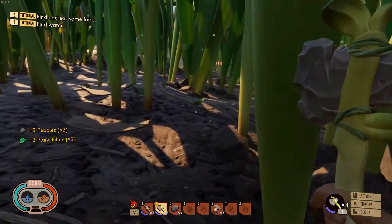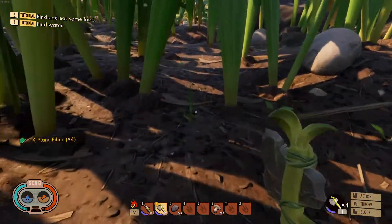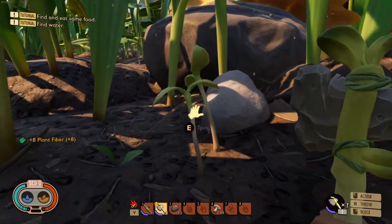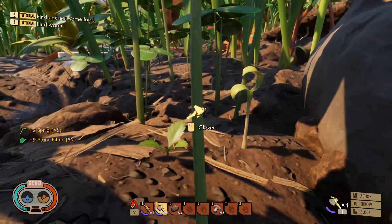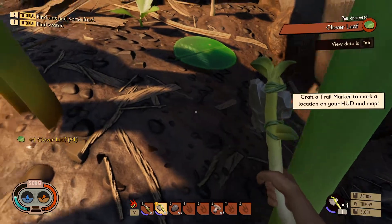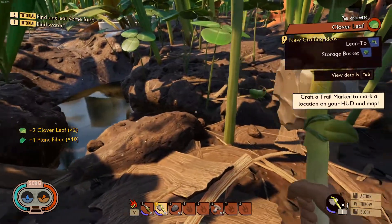One of the new items is a clover table, so I'm going to quickly show you guys how to get it. It is pretty simple — all you're going to need is your axe, and you're going to need to chop down one of these clover things. Once you pick it up, you'll start unlocking stuff.